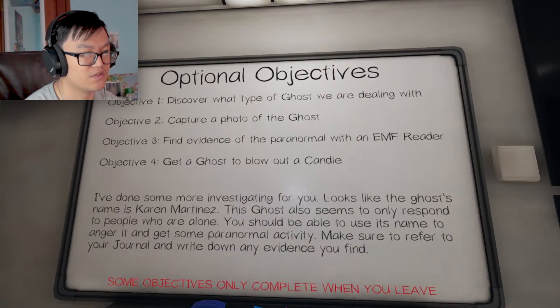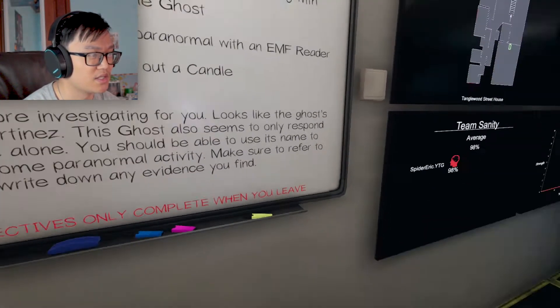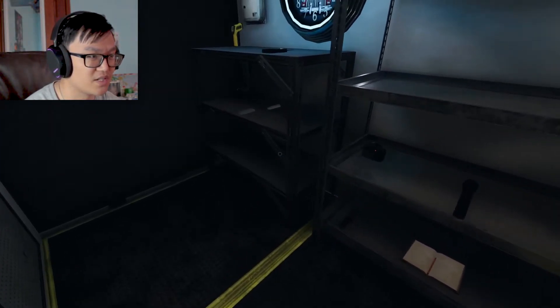Discover what type of ghost we're dealing with. Capture a photo of the ghost. I think we have a flashlight, a parent — an EMF reader. Get a ghost. I didn't buy candles.